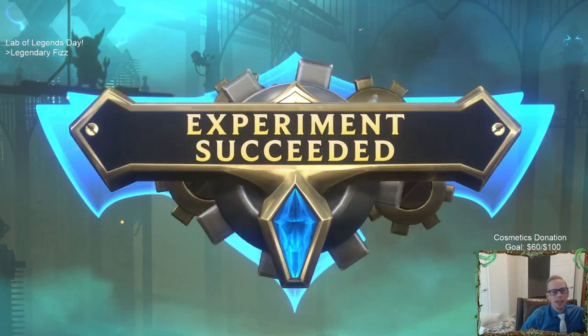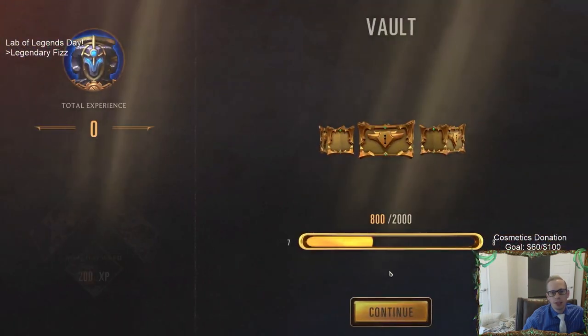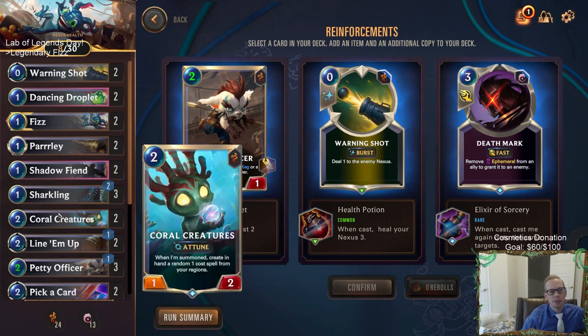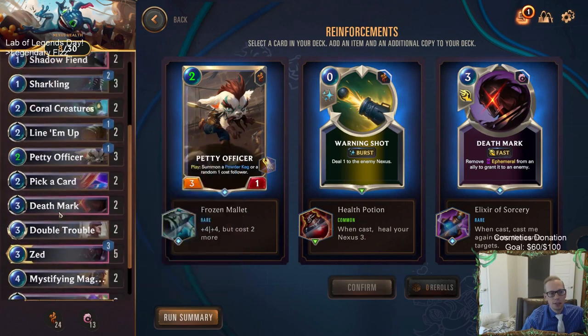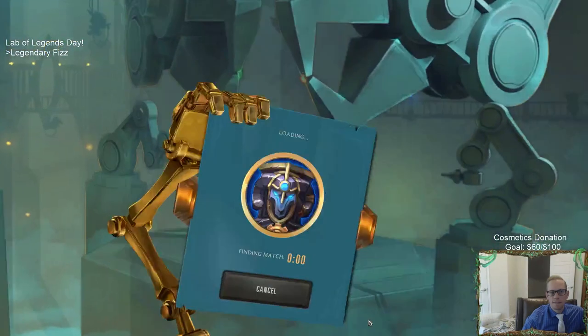The thing that's been a little problematic for our deck is we have no removal - nothing has Challenger or anything like that. That's been a little problematic. No re-rolls - I could take Warning Shots that heal my nexus. The four-mana Petty Officer that gets a seven-five and something else - I probably need to just take the Warning Shots to heal my nexus. The Death Mark obviously isn't important, so yeah, warning shot, heal my nexus.